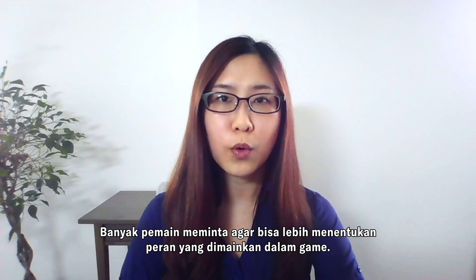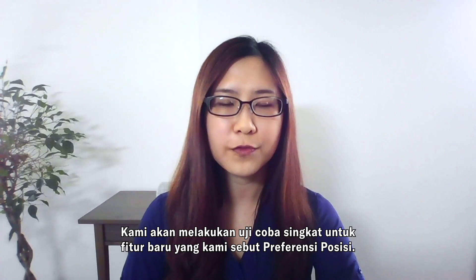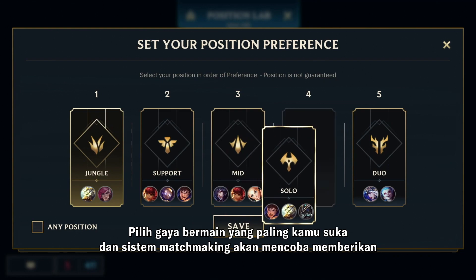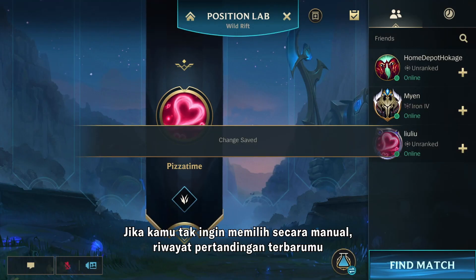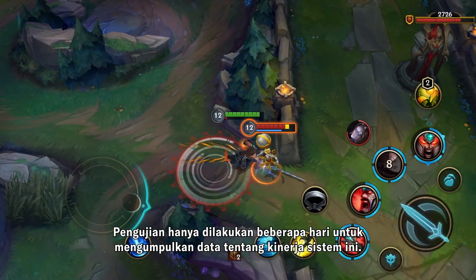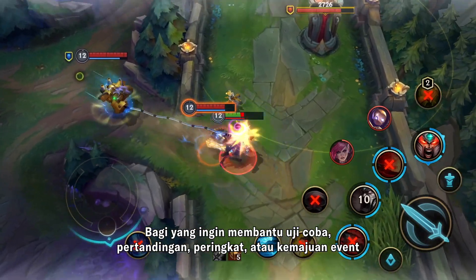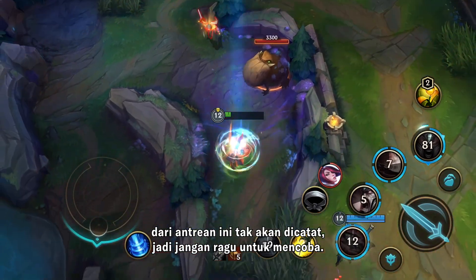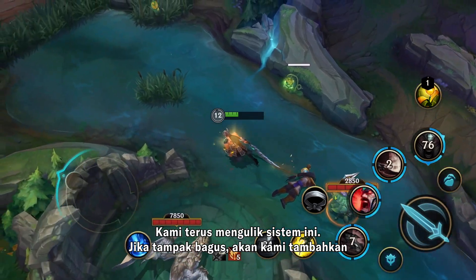Many of you have asked for a way to have more control over the position you play in-game. We're going to be running a short test for a feature we're calling Position Preference. Choose which playstyle you're most interested in, and the matchmaker will try to assign you one of your preferred positions in the lobby. If you don't want to pick manually, we'll look back at your recent history and base it off that instead. We're only running this for a few days to collect data on how well it's working, so you'll find a separate queue in the Rank tab. None of your matches, ratings, or event progress will carry over from this queue. We'll keep iterating on the system, and if it's going well, we'll be adding it to Ranked at a later date.